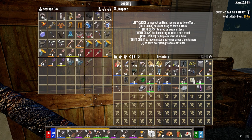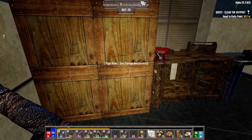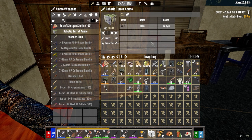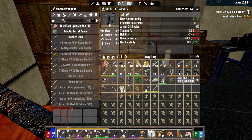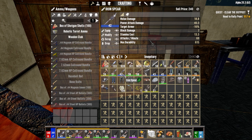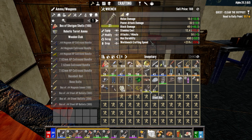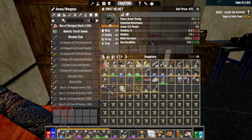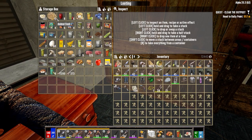Hey everybody, welcome back to the channel and another episode of my Darkness Falls Alpha 20 series. It is the morning of day 20. We just finished our 8th horde or whatever the hell it was. We've got a little bit of stuff to sell. Now that we're starting to get some higher level gear — steel stuff — it's always worth repairing it because you get a lot more in return when you sell it. We're going to head to the trader first, sell all of this stuff, and I'm going to go off and do the two missions we need to do today — one for the trader and one for Razor.